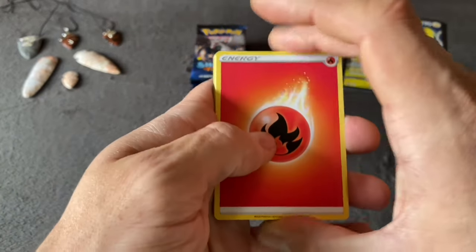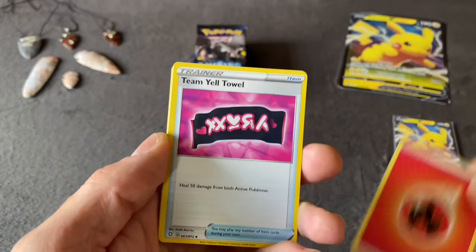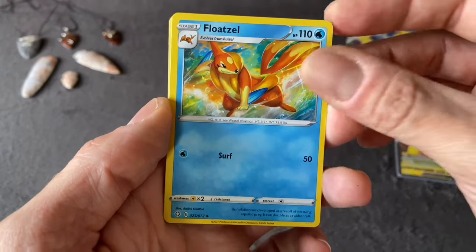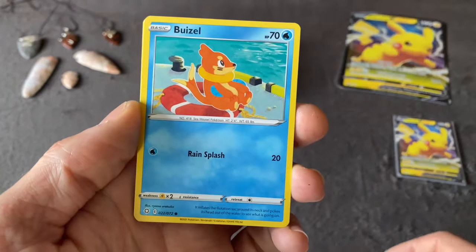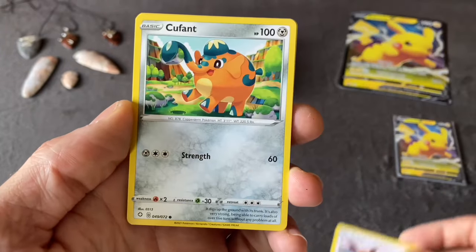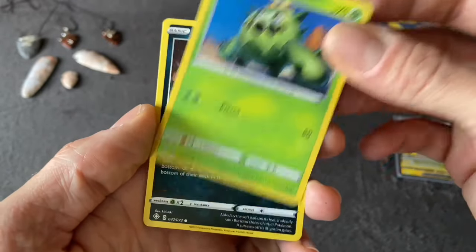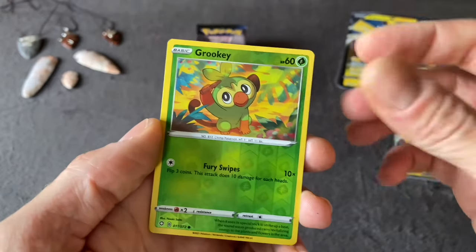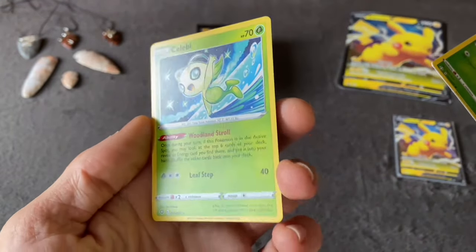Pack two: Team Yell, T-Mail Towel, Floatzel, Ball Guy, Weasel, Eevee, Cufant, Cacnea, Nickit, Grookey Reverse Holo, and Celebi Normal Rare.